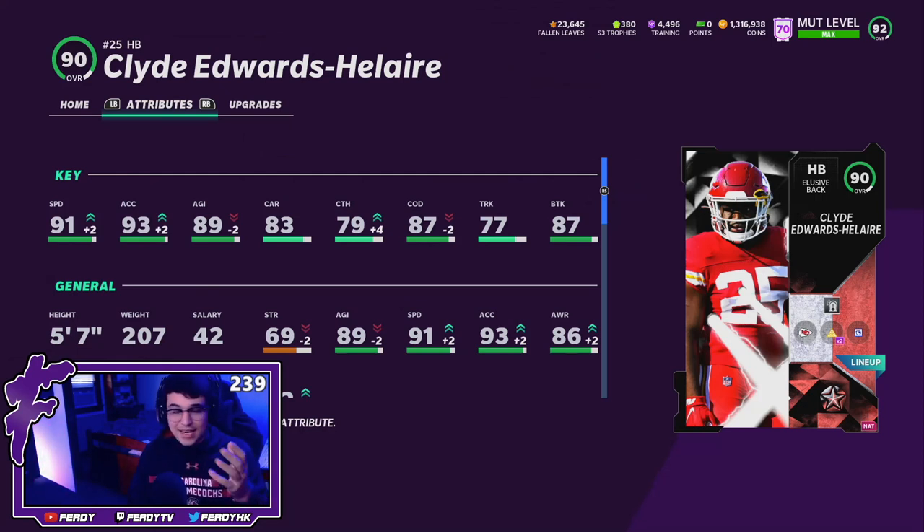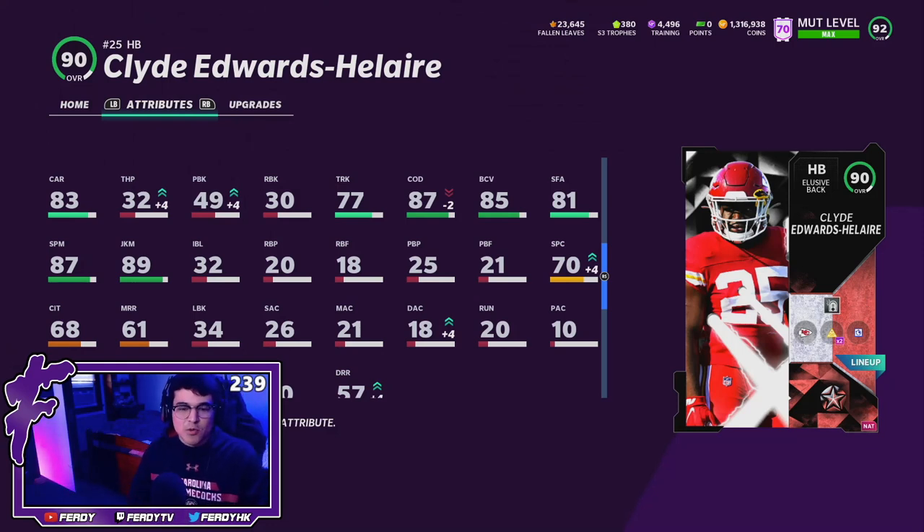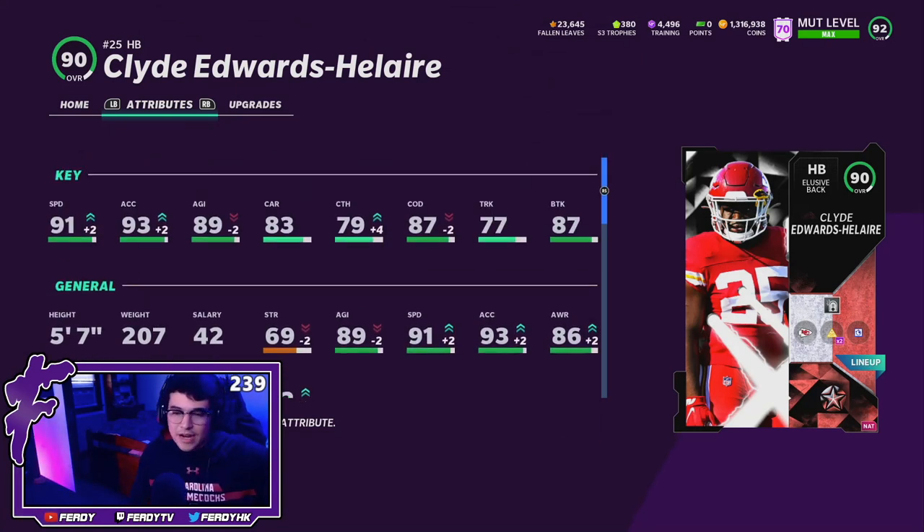I could be wrong because there's not many fumbles in Madden 21, but with 83 carrying, 69 strength, and being 5'7, 207 lbs, I feel like there could be a fumbling problem, especially if you like running the ball a whole bunch. Today I'll be running the ball a whole bunch, so we'll see. I also want to see his juke and spin move — 89 juke move and an 87 spin move with an 81 stiff arm. I don't know how this card's going to play. I feel like I'm still going to prefer Le'Veon Bell over this card, and their prices are going to be very similar.